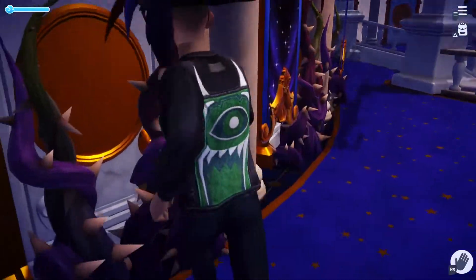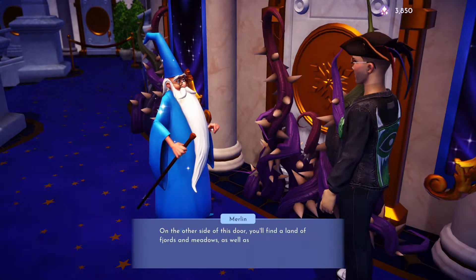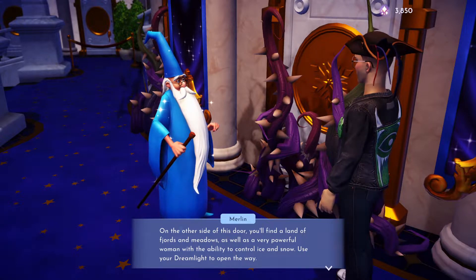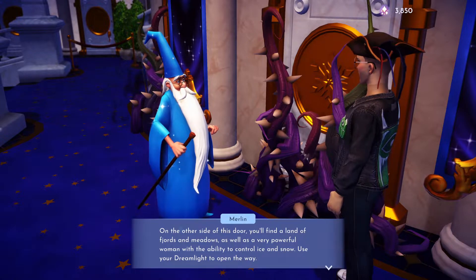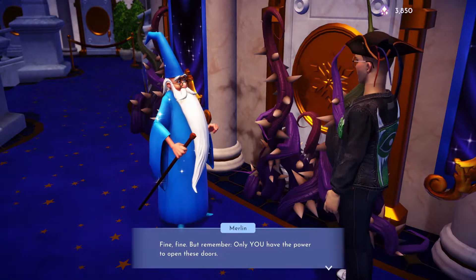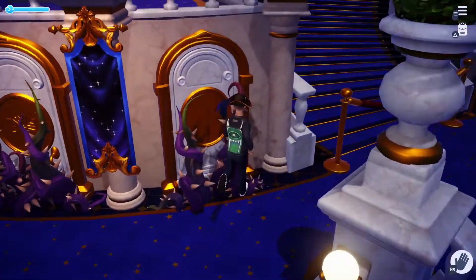Wait, here it is. I wasn't dreaming. 4,000 to enter. I wonder what it is. A land of fjords. Fjords are very powerful. Ability to control. So that is going to be Frozen. I think I'll go get some more shards and do Frozen. I would love to do Frozen. Or should I do Ratatouille? Because I'm pretty sure Ratatouille will offer me more recipes.